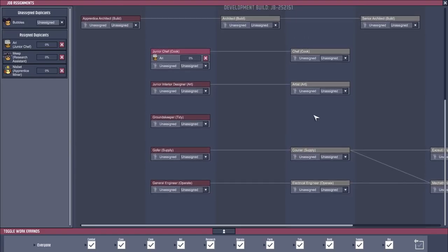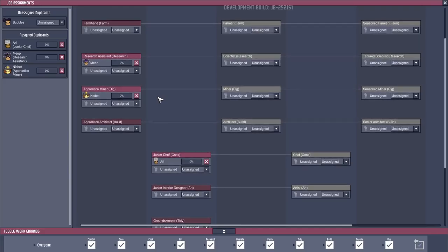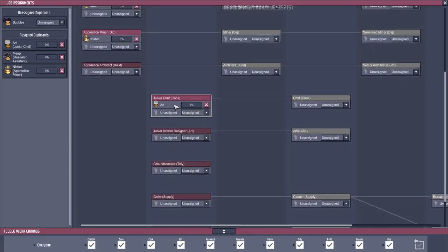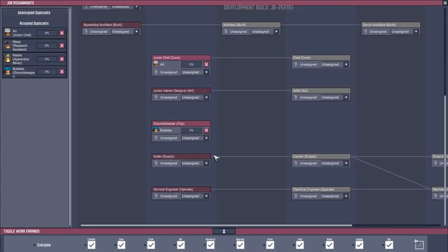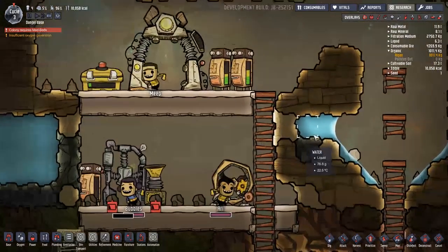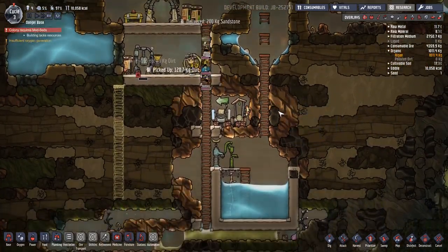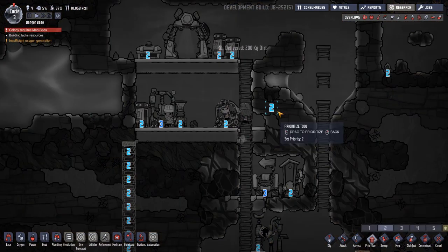Research will be Meep, minor digger Nisbet — that's everybody. Bubbles — we're not going to have building, art, or tidying assigned to her specifically. Actually, Bubbles is going to be tidying so she can level up on that, even though there's no job prospects in the future as a groundskeeper. She'll do it faster as she gets higher levels. Everyone can do care — we'll give it to the ones that have the care skill. They will prioritise those jobs out of everything else. There we go — they're all going to get their hats! They love it!